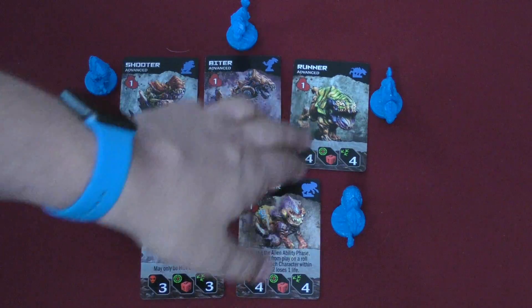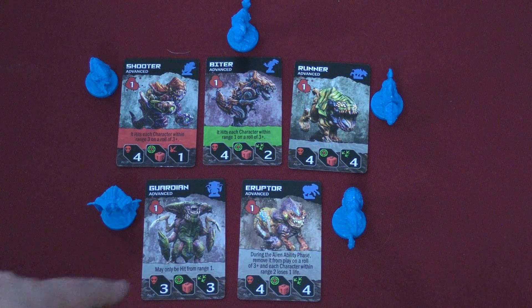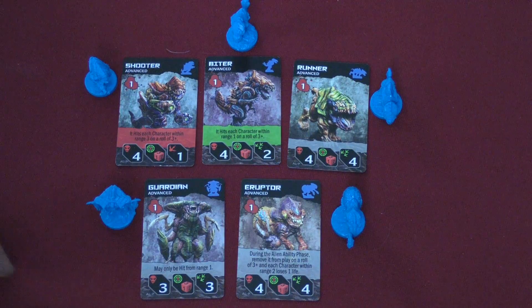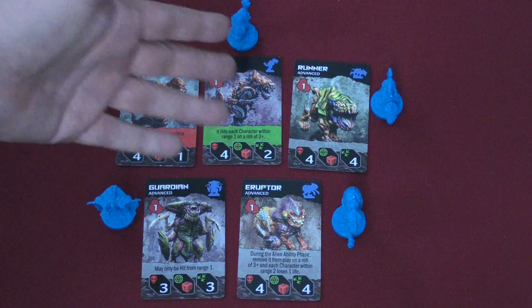First, we have some new enemies — these are all advanced versions of the regular enemies. The guardian and eruptor are from the Adrenaline expansion, if you're wondering where they come from. Essentially, the biter and the shooter now hit on a better roll — three-plus — so they're just that much more dangerous.